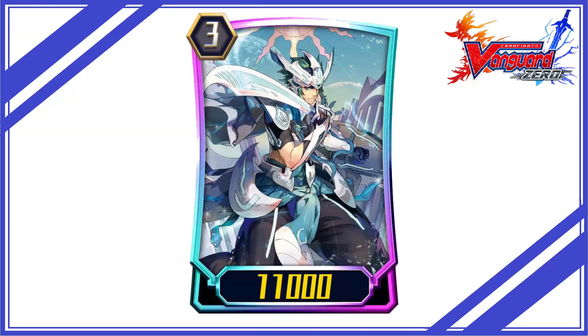Clan: Royal Paladin. Deck Overview — the main card of this deck is Blue Sky Knight Alt Mile. Royal Paladin has got support for the strides, so let's make full use of it to win the fights. The ideal card for the heart of a stride is Alt Mile, and the first stride will be discussed in the strides section of this video.